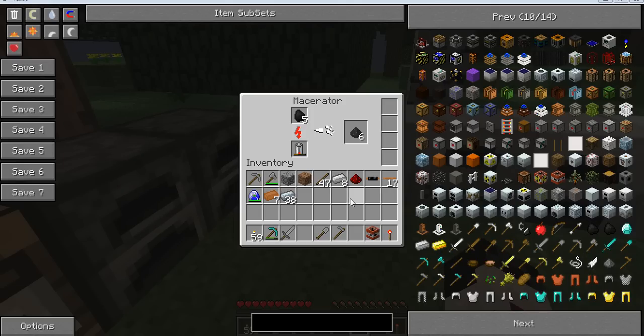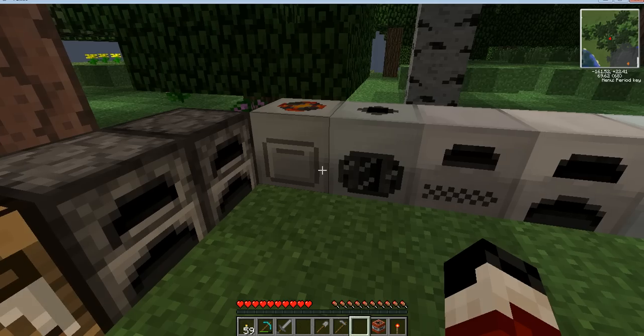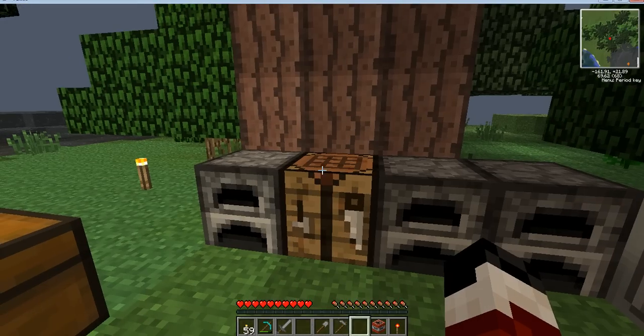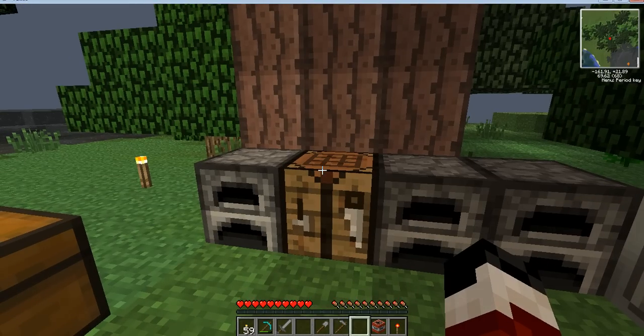Hello there, people, and welcome back to another Minecraft tutorial. What we did in the last tutorial was a Macerator, which we'll be using in a couple more of our tutorials. But today I'm just going to be showing you a quick way how to store your food in cans.